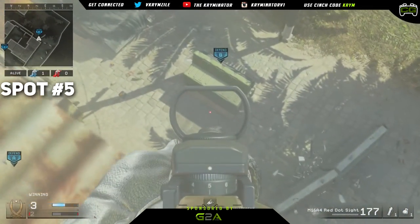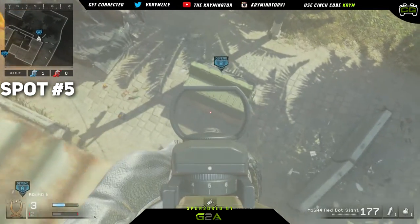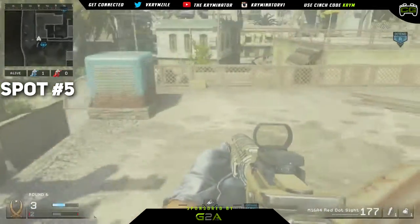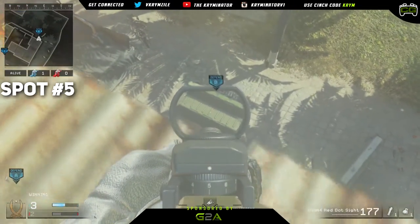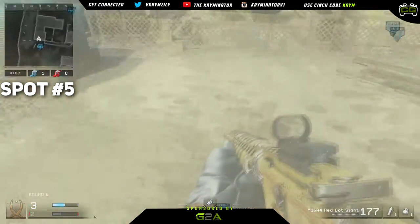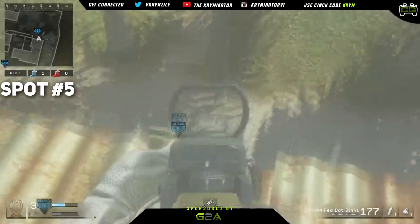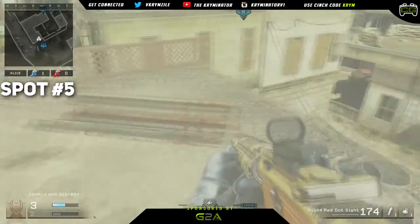The reason I say not to position there is because you're going to struggle — if someone is right here or climbing up and shooting you while you're aiming to the bottom, it might take quite a bit to aim all the way down and shoot them, and by that time you'll be dead. But if you plant it here you can just peek it and they're dead. So yeah, those are all the spots I have for you guys.